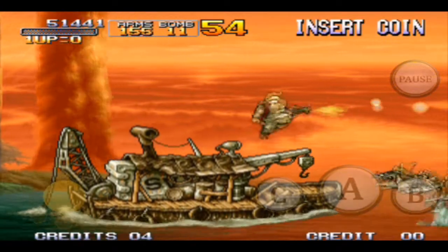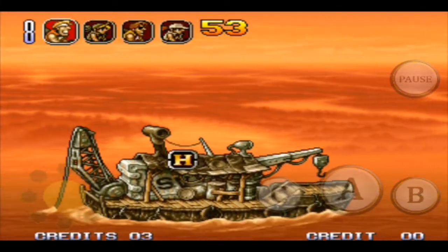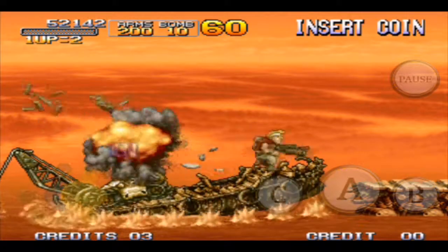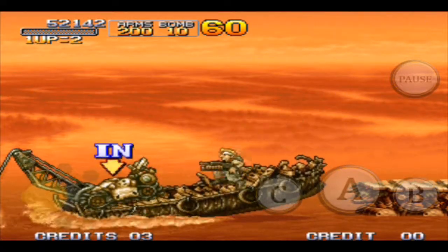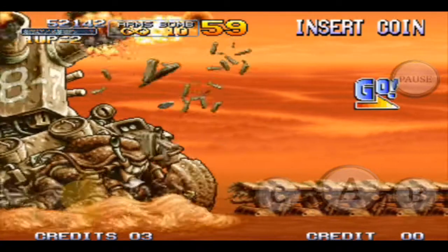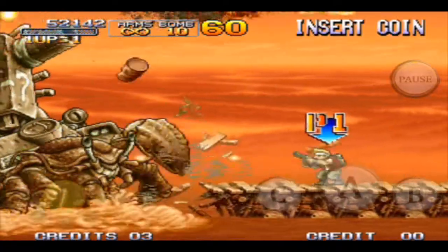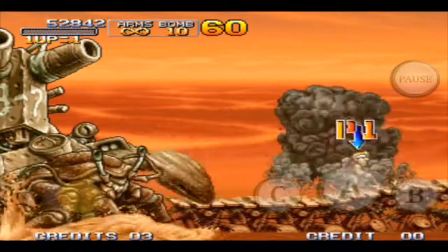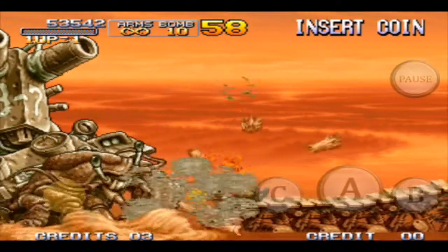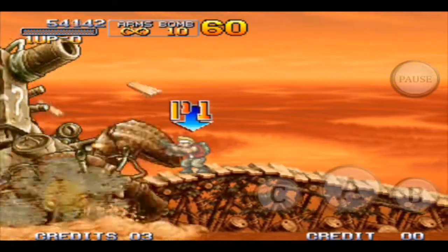I'm not sure exactly how you trigger it, but you get big — I think maybe from eating enough food — and your gun looks different, your bullets are bigger. Every time you continue you can select a different character. I failed here because I didn't realize I should get in this vehicle — I think it's called the Metal Slug — until after I jumped off. Then I got killed by the boss. This boss took me probably around seven minutes to kill because you have to run away, turn around, and shoot it over and over.